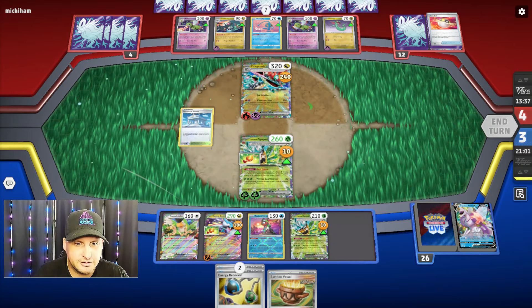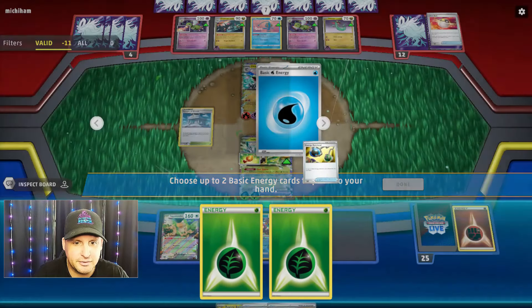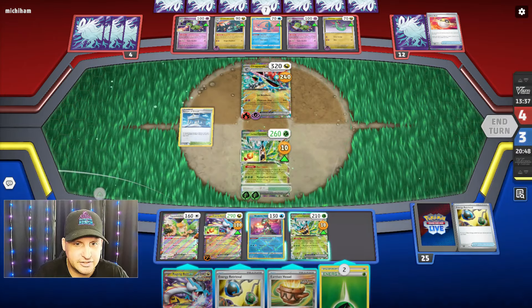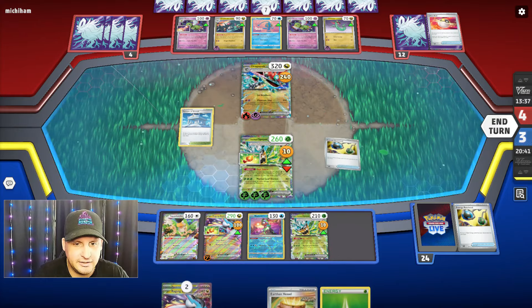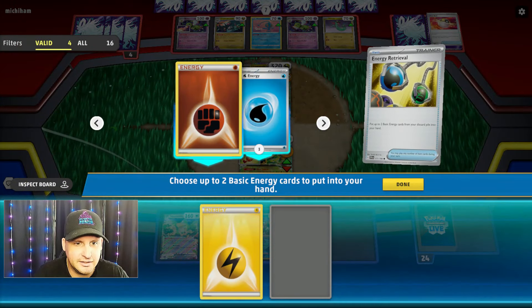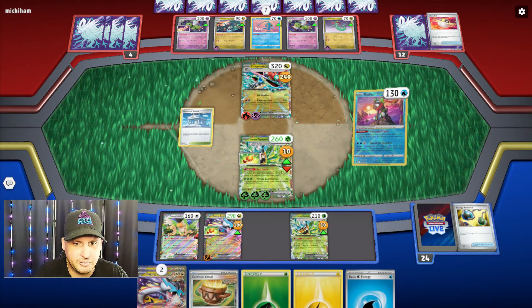That's fine because we're gonna come up with Ogerpon anyway — we're gonna make them find the Boss. They did an extra 10. Wonder why that is. So we're gonna come up with this one because they can't hit it out. Here we go with the retrieval — there's another Raging Bolt, okay. We're gonna go get through our deck — let's Teal Dance to the first one. Here we go.